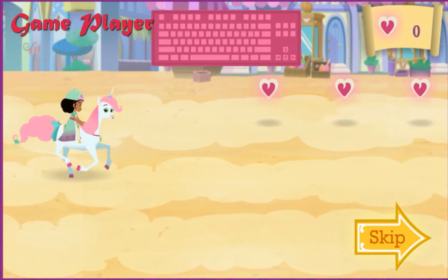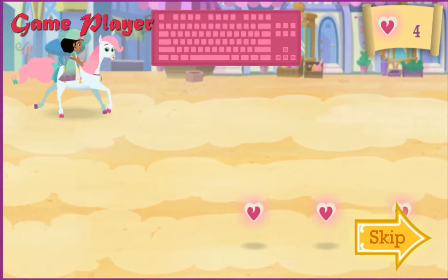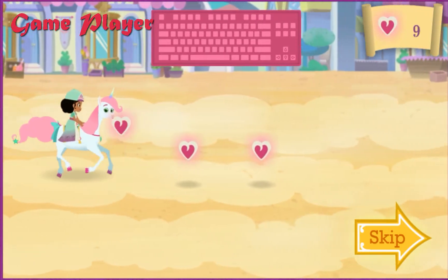Come on, Trinket. We need to find Serger and let him know about the dragon. Press the up arrow key for us to move up. Great! Press the down arrow. Royal jump! Help us collect as many knightly hearts as we can along the way.